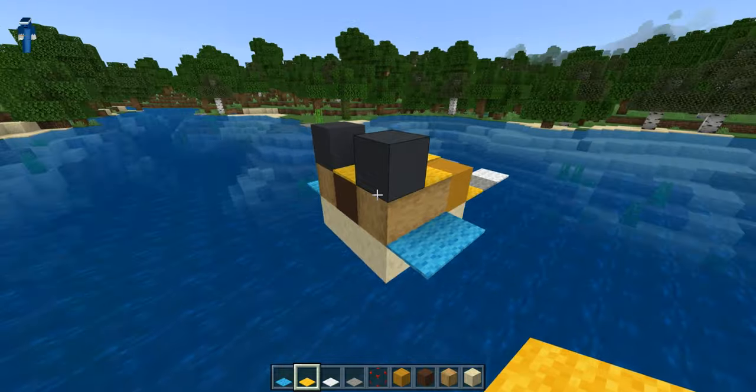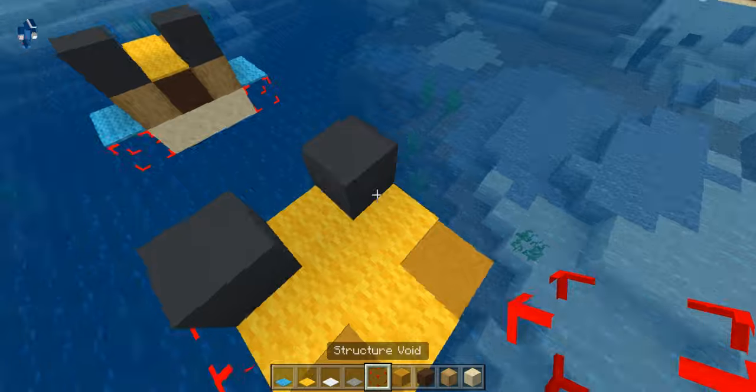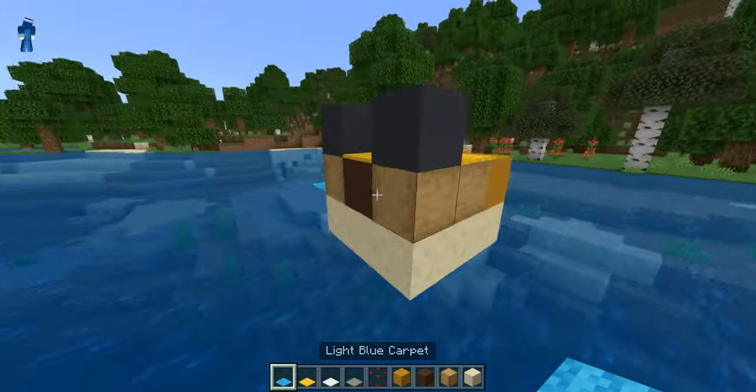On top of all of it, just like it is over here, and then you're gonna place structure voids — or barrier blocks — right here, and then place light blue carpet on top of them just like that.